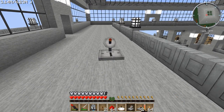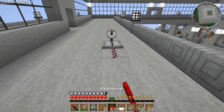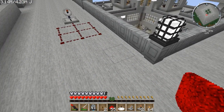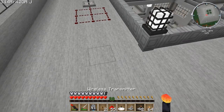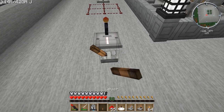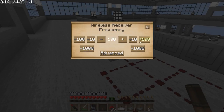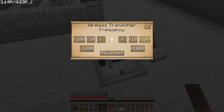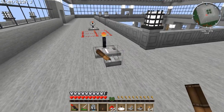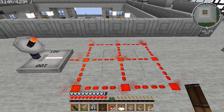Let's put down a receiver right here, and so that we can see it working we'll put some redstone in a nice big pattern so it's easily visible. Then we'll put a transmitter right here with a switch. We'll set the transmitter to frequency 100 and the receiver to 100 as well. If we flip this switch, there we go — it transmits the signal over to the receiver and lights up the redstone.